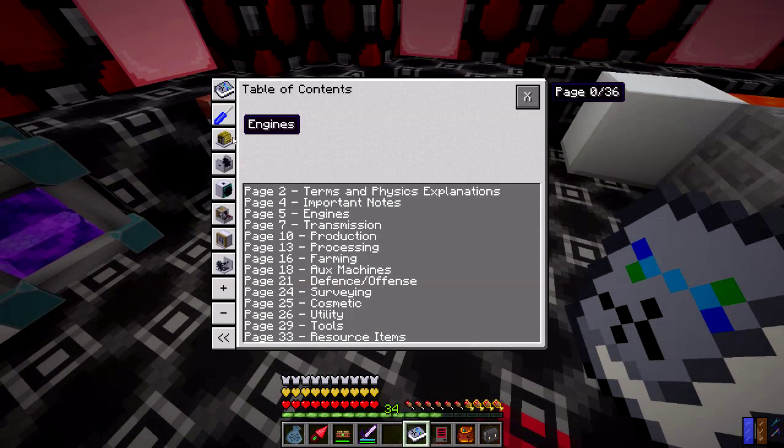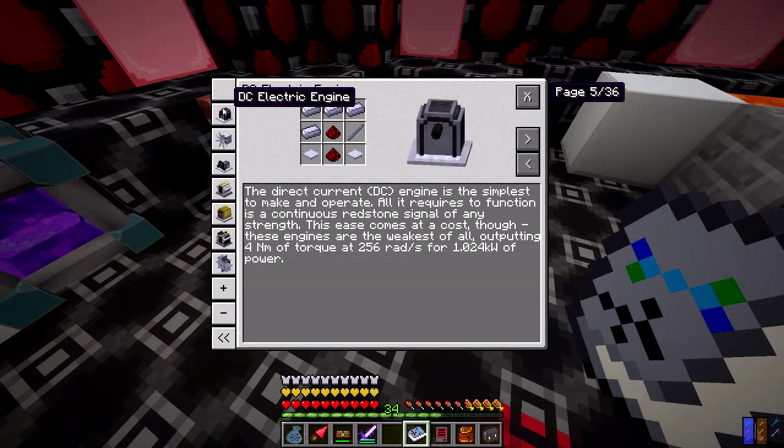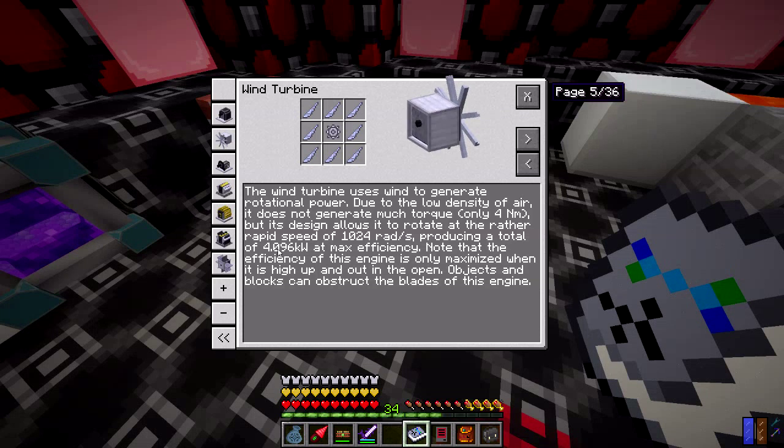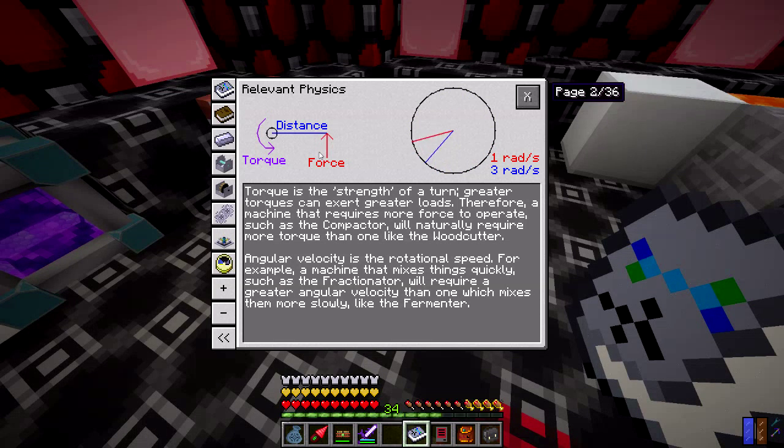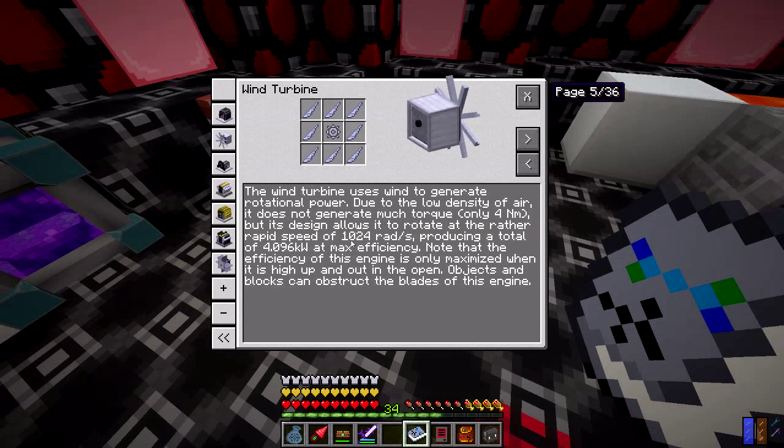So how can we get that power? The DC electric engine doesn't sound very good — I'd need at least four of them to get enough power, and even then that wouldn't be nearly enough torque. A wind turbine outputs four kilowatts, so that would be enough power, but again, not much torque. There's some way to convert the ratios using gearboxes — torque times speed equals power, so I should be able to reduce the speed and gain torque using a gearbox.